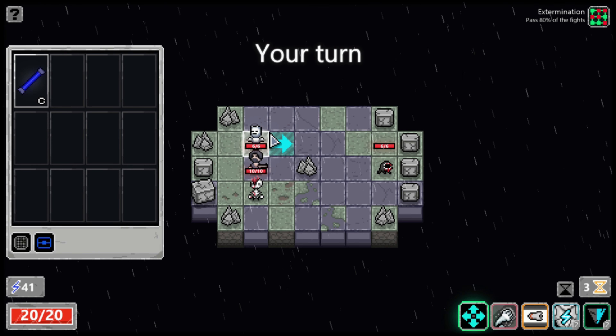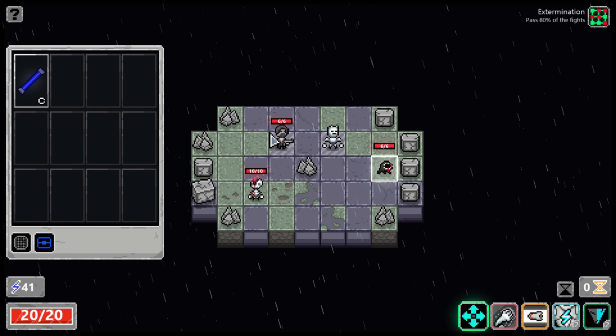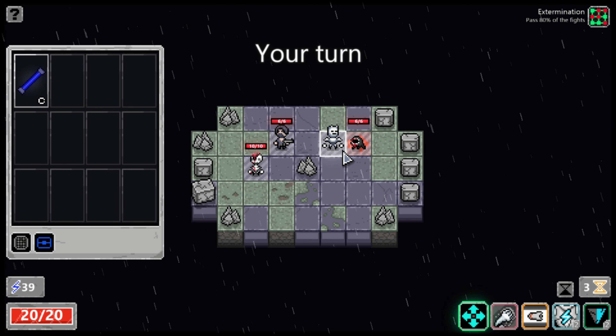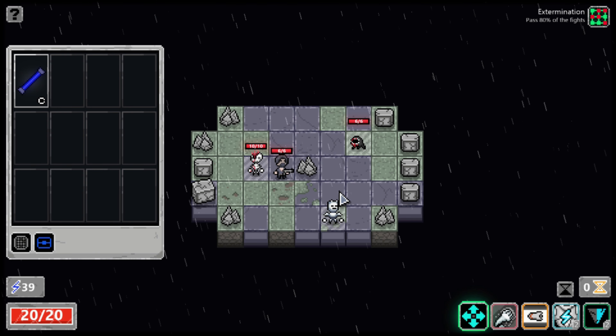Mind you, I'm not talking about nuanced or advanced tactics. I'm merely talking about how to execute some of the attacks properly, how to manage your abilities correctly, and just some vital underlying rules for how you and your foes will interact with specific tiles.